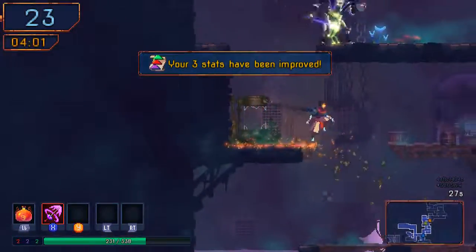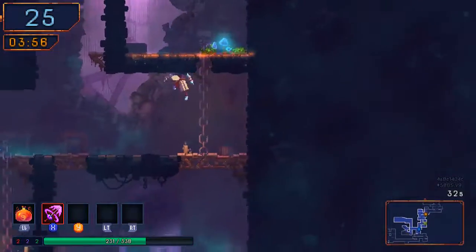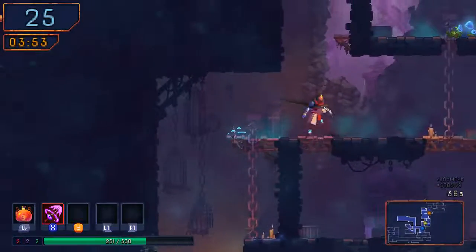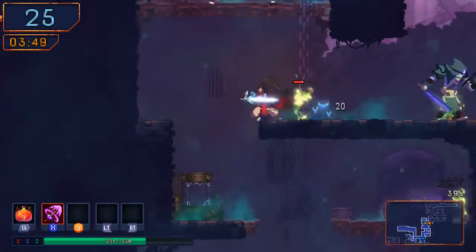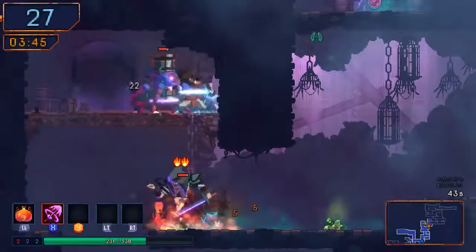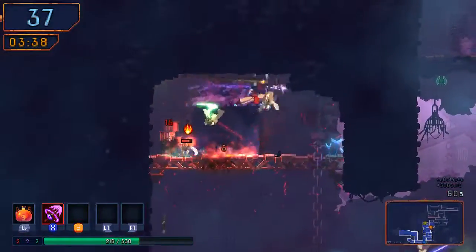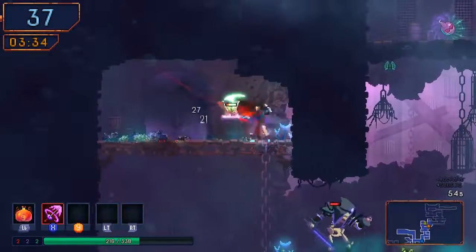That does not seem very nice. I meant to slam downwards, thank you. Was there any special room up there? There's a — oh, there's a biter swarm. I might want to go for that. So you literally go through the enemy, huh? That's an interesting movement technique. It's very hard to hit these things with it because it's very horizontal.